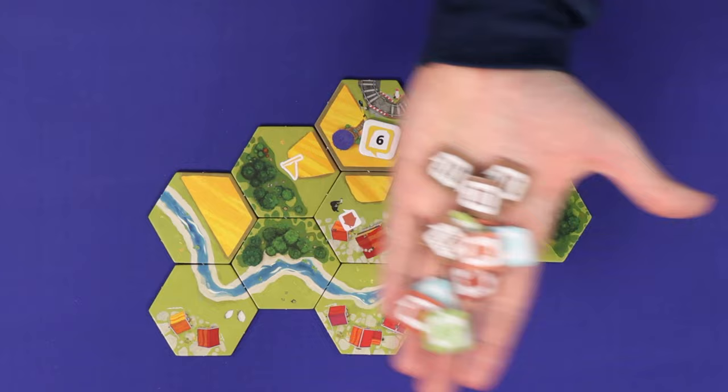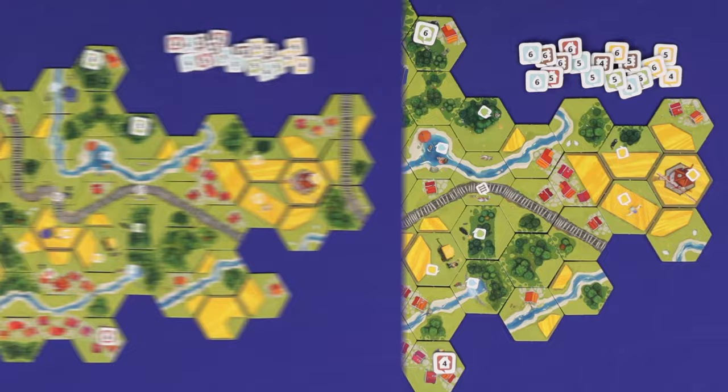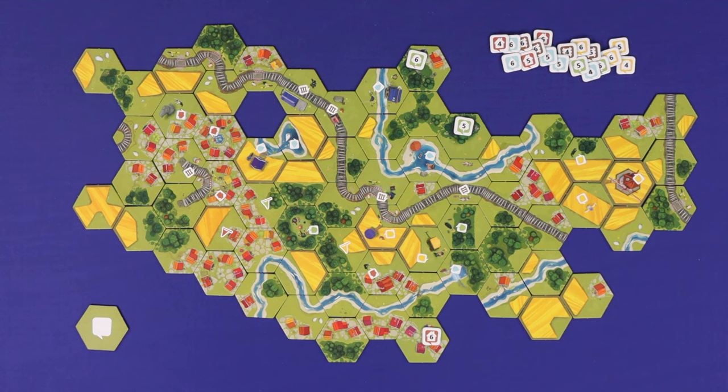If on your turn you are supposed to place a new task tile and there aren't any left in the supply, then you'll simply place landscape tiles until the end of the game. If you're supposed to place a landscape tile and none remain, then the game is over immediately, even if there are still tasks remaining.